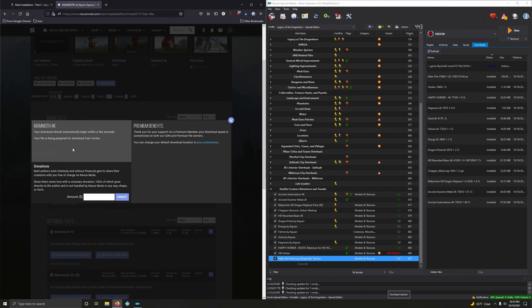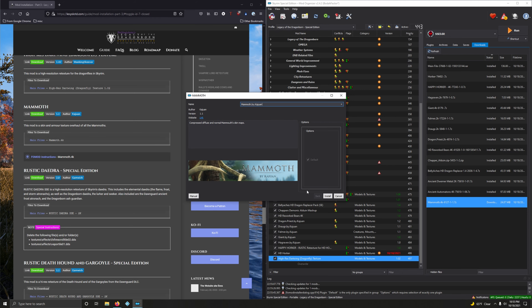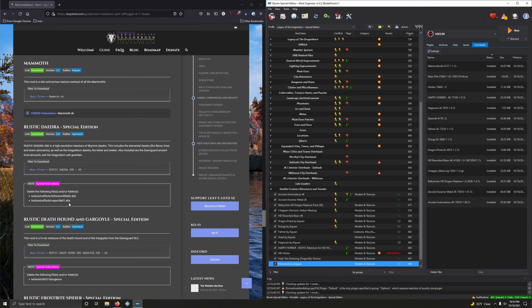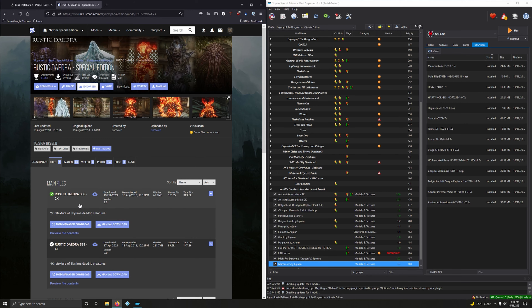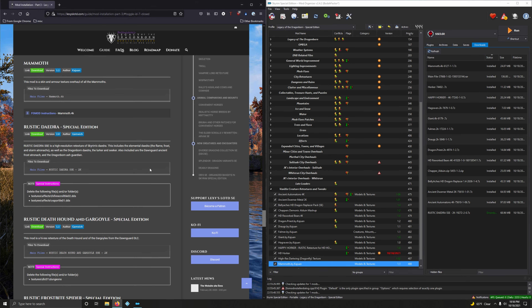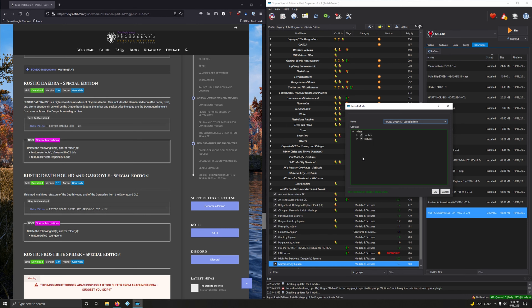So HD Horker — this mod is a high-quality mesh for the Horkers and we don't want to install the texture folder. Let's go download this. We just want the Horker version — that's right here, second option. Close this out. Double-click. Click Manual here and untick the box next to Textures, because we're going to use Happy Horker's textures. Then click OK.